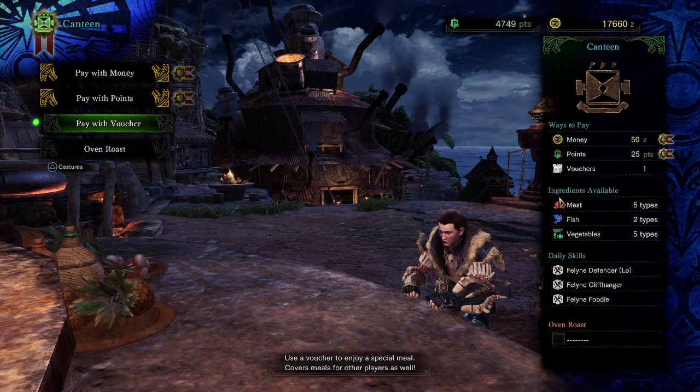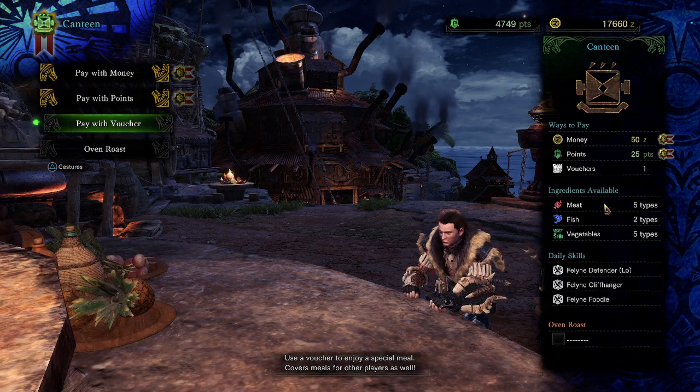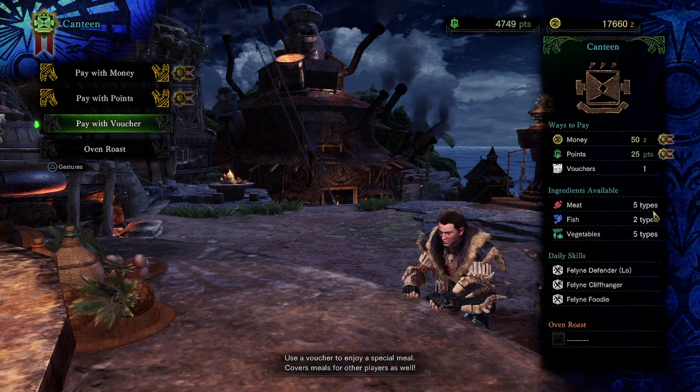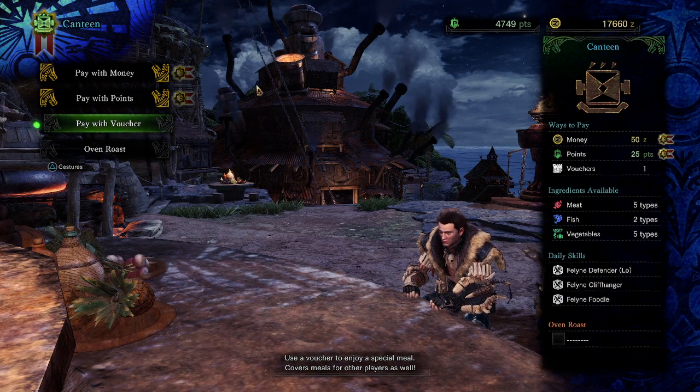These are the ingredients I have available — either ones the game supplied me with when I first started or ones I've gathered since starting. I have five meats, two fish, and five vegetables.